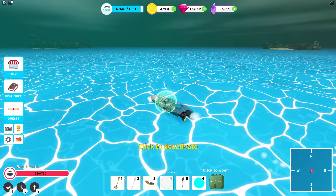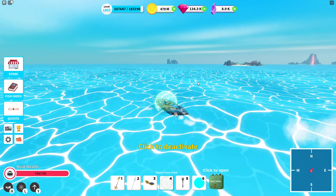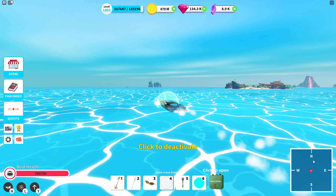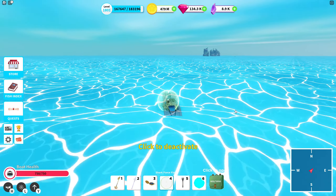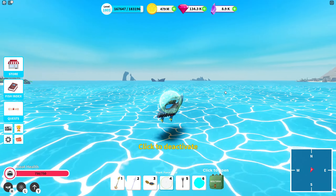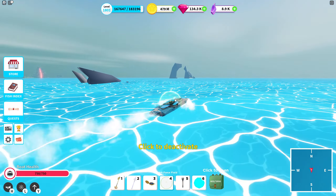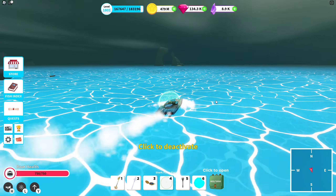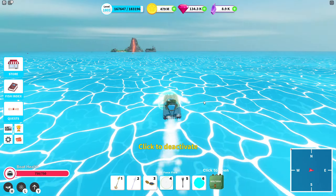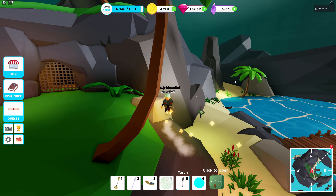Being able to swim near sharks and orcas without them attacking you is perfect for tracking down shipwrecks. I also used map markers in the video, which is mostly a visual aid for viewers — I don't always use that myself. But if you're on a gem hunt and have the shark force field, it could really help.